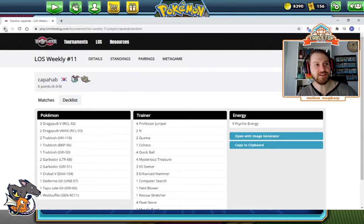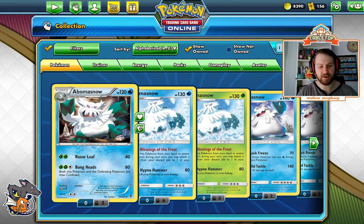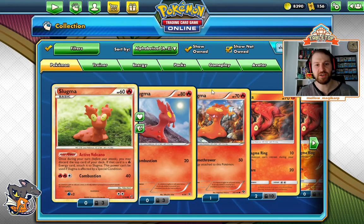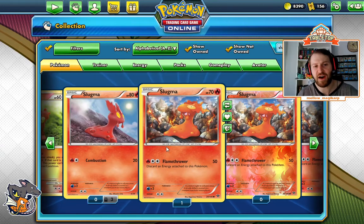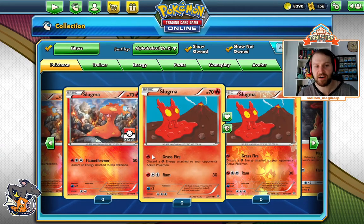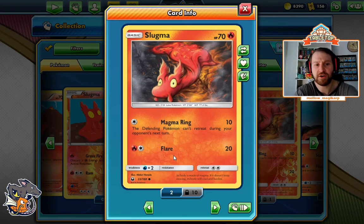I want to talk about why this is so important, so let's go over to PTCGO and look at the Slugmas. This is the Slugma that everyone is playing — 80 HP, two retreat, and an attack you cannot use in Colossal because there is no fire energy. Looking at other Slugmas, we have 70 HP ones with fire energy attacks — you don't want that. But here's a 70 HP one with a colorless attack: Magma Ring. For a colorless energy, the defending Pokémon can't retreat during your opponent's next turn. There are scenarios where you want to Magma Ring your opponent — they have something in the active, no one in Expanded plays Switch, they'd have to Guzma. Magma Ring is not a terrible choice.